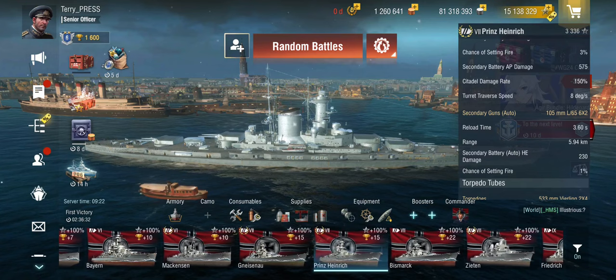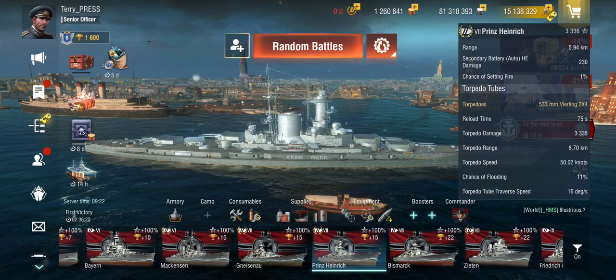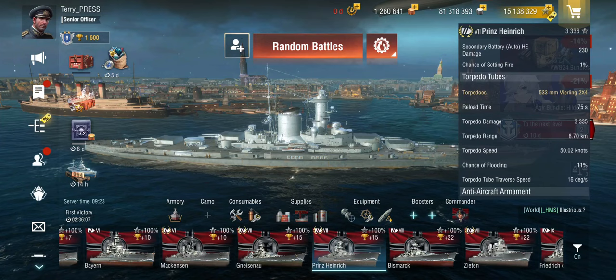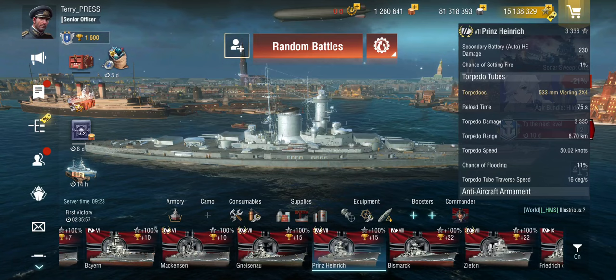Starting in Tier 7, another thing kicks in: these ships begin having torpedoes. From the Prinz Heinrich onwards, we get the Vierling quadruplet torpedo launchers. These are not the standard cruiser torpedoes with 5.6 km or 5.4 km range — these are the scout cruiser torpedoes, also known as sea mines. They have a very long reload and very long range, but are extremely slow; they can be overtaken by French destroyers.